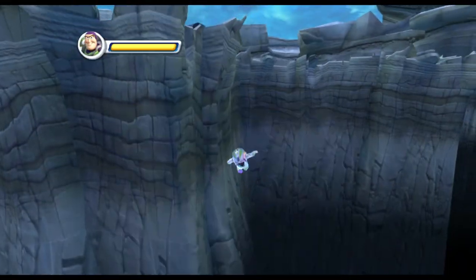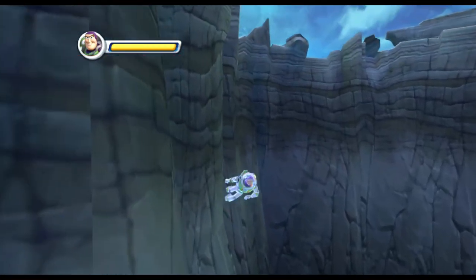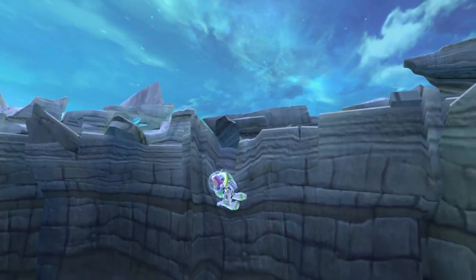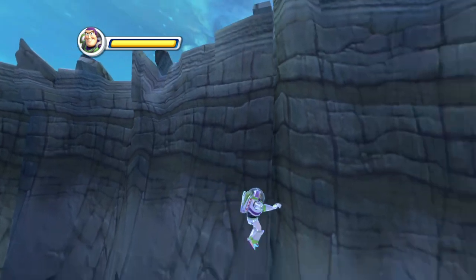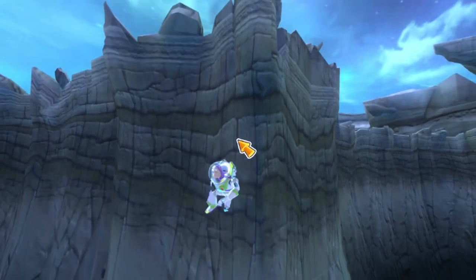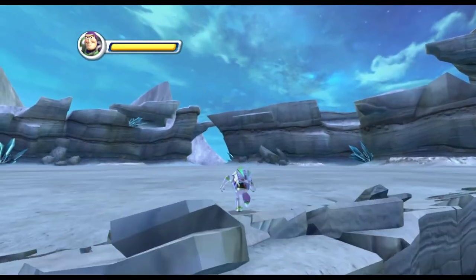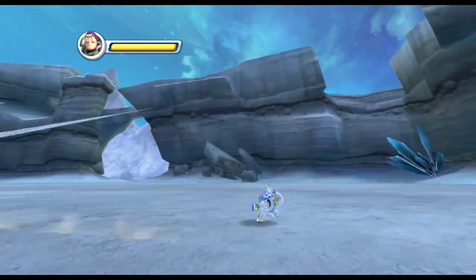If Buzz can wall jump below a specific line, the meteor will never spawn and destroy the planet. This is quite a challenge — if you wall jump too high the meteor may still spawn even if you didn't touch the ground, and if you wall jump too low you may accidentally fall out of bounds. But it was possible. Now past the meteor, they could finally explore the area that was previously inaccessible.